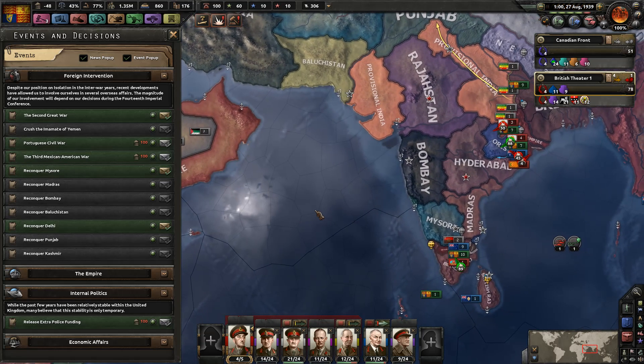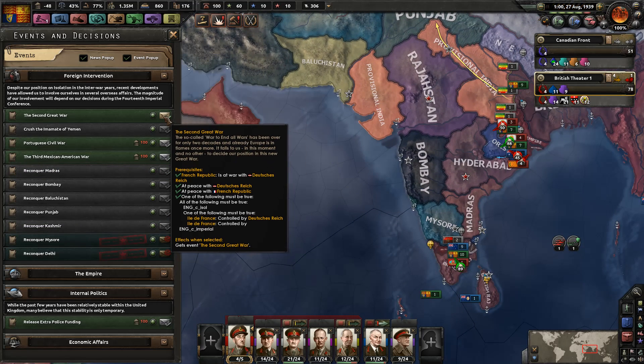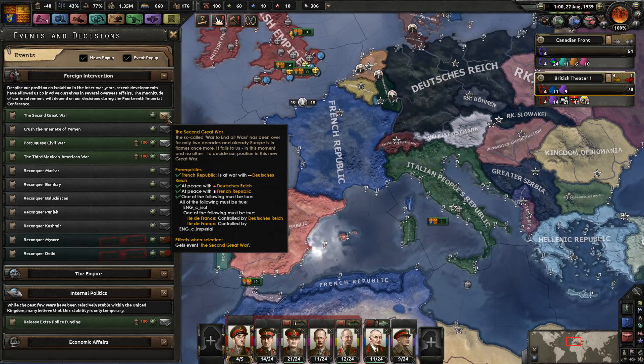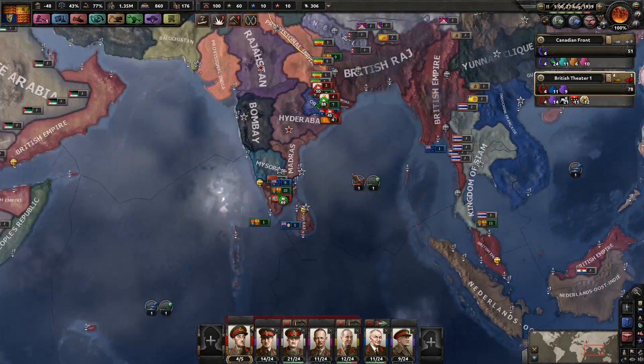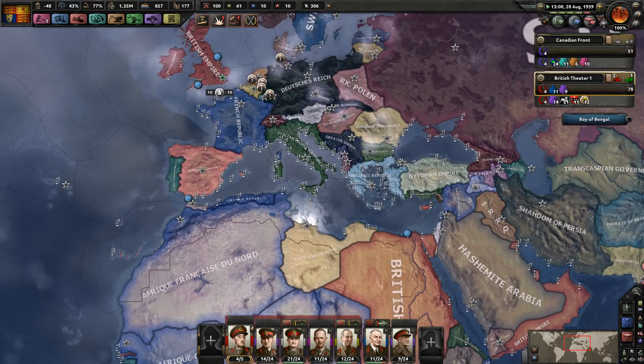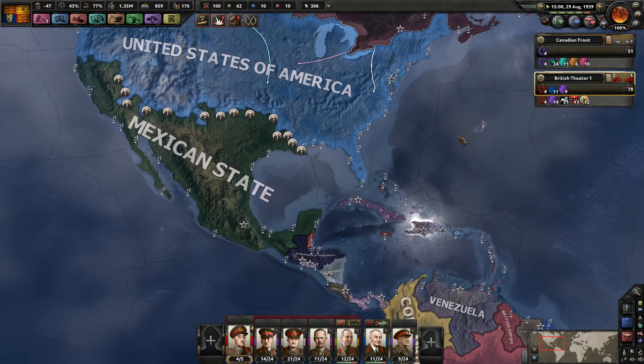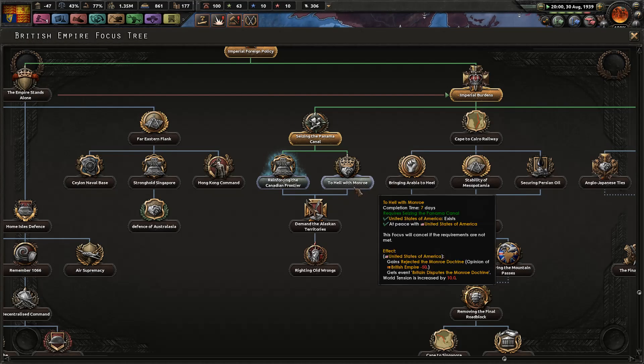We can now reconquer Mysore — let's get the Delhi and Mysore decisions. The Second Great War: the war to end all wars has been over for only two decades and already Europe is in flames once more. It falls to us to decide our position. France must be at war with Germany and I have to be at peace with both — this is probably something where I decide whose side to come in on. I'm in no hurry at all to do that. I'm probably not going to enter the war until I'm done with the India unification. Besides, I'm going to be going into a war with the United States here pretty soon.